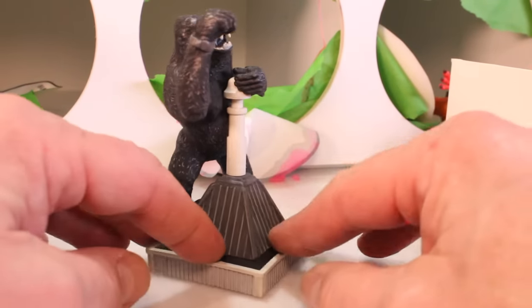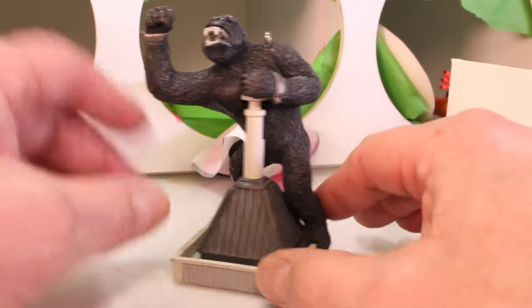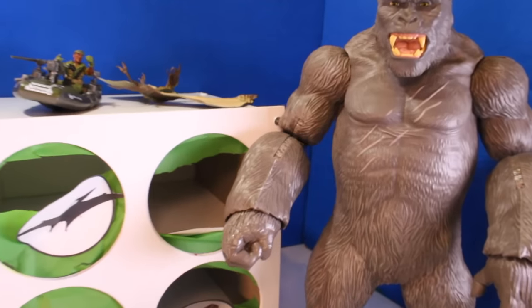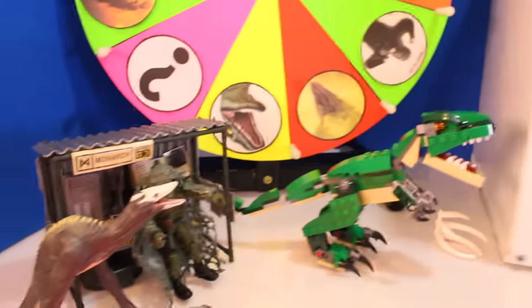If you know in the classic King Kong movies what building he stood on top of and was trying to fight the airplanes and everything on top, put it in the comments! And click on the screen below to watch another video - keep the fun moving! Or click on the Toy Pals logo in the middle to subscribe! Thanks for watching, pals! I promise I'll be back more soon - take care!